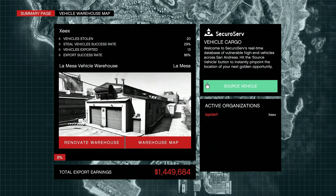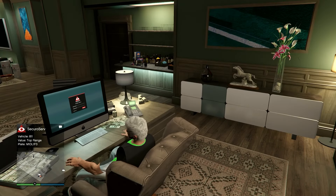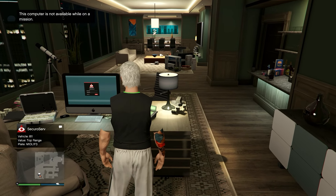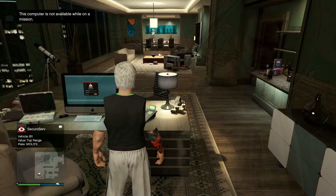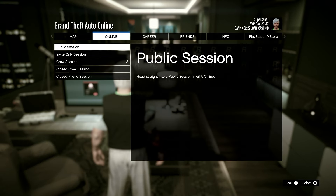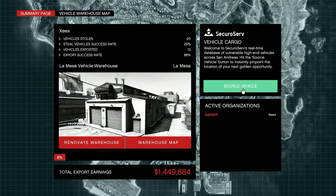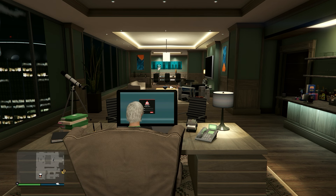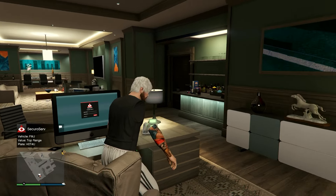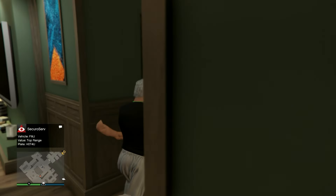Once you click source vehicle, you might get a mid-range vehicle. We need a top range vehicle, so if you don't get top range, go online, find a new session, and source the vehicle again — that will give you a top range vehicle. Keep doing this until you get a top range vehicle.